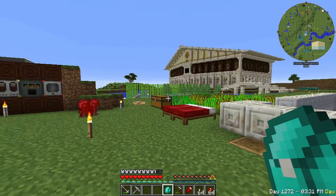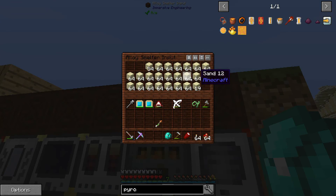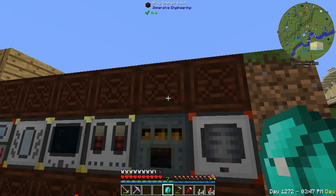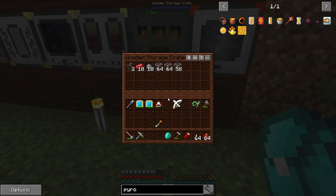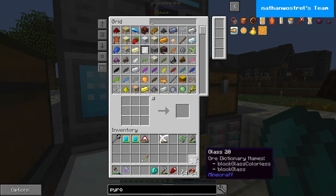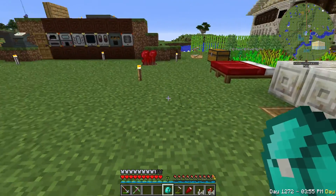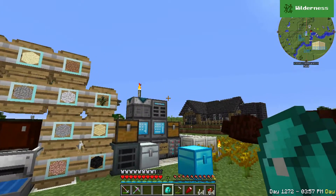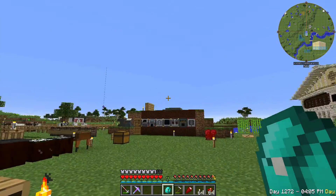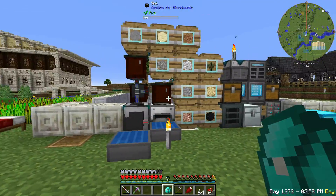That kind of changes my plans a little bit. I have the alloy smelter cooking up tons of glass — I basically filled an entire Immersive Engineering crate with sand. We should be able to get a whole bunch of glass. Talking with Apache afterwards, if I can get a solar panel tier 6 that should be enough power to run that quarry, and then I'll set it up out at the mountain.